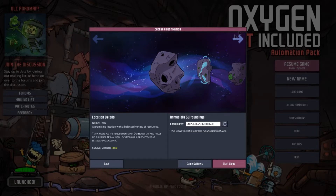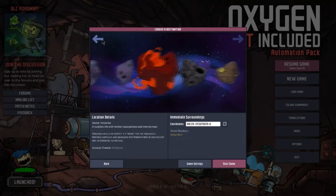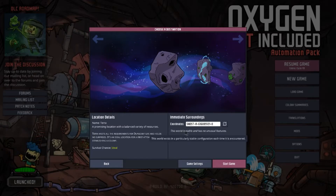When you first start a game in the new version, we have a whole bunch of different destinations to go to. If it's your first time playing, I would highly recommend going to this one — it's the most basic world. In fact, this was the only asteroid you could go to in the original game. You couldn't even choose anything — this is stable with no unusual features.